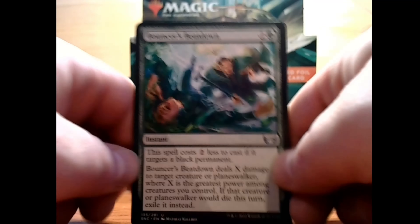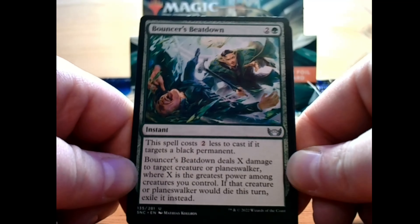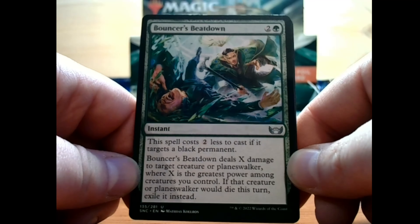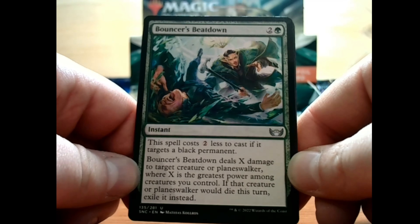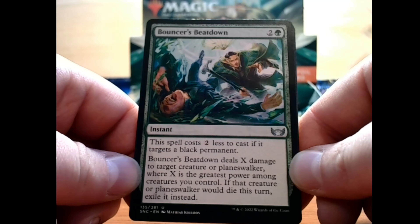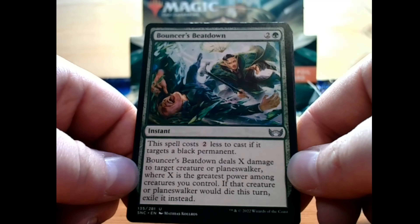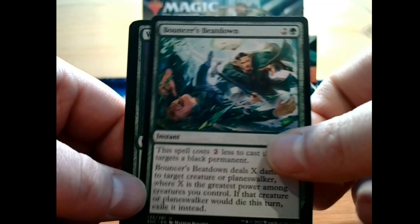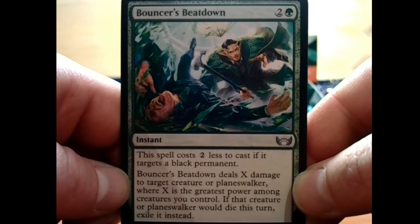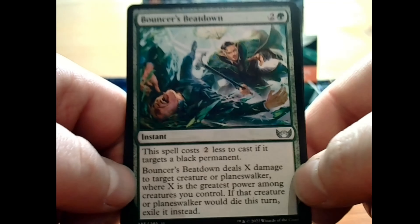We've got Bouncer's Beatdown — 2 and a green for an uncommon instant. This spell costs 2 less to cast if it targets a black permanent. Bouncer's Beatdown deals X damage to target creature or planeswalker, where X is the greatest power among creatures you control. If that creature or planeswalker would die this turn, exile it instead. That's neat — this art reminds me quite a lot of Doctor Strange the way it's presenting itself.